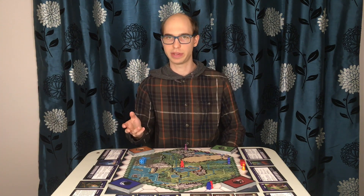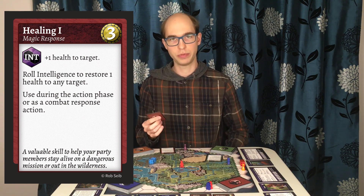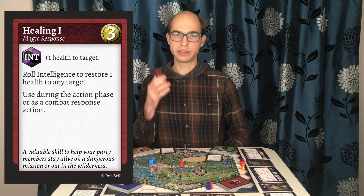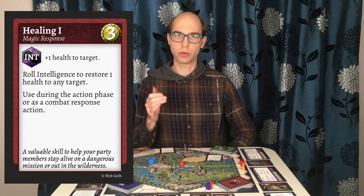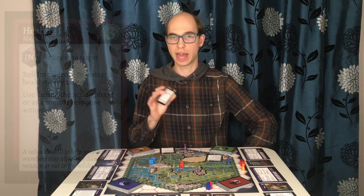Let's take a look at some examples. You can use this to heal your own character or heal a party member. When you restore health, remove any damages applied to the entity. Let's say your character has an intelligence of 4 at this time. Because it says roll intelligence, you roll 2 dice and add your intelligence.